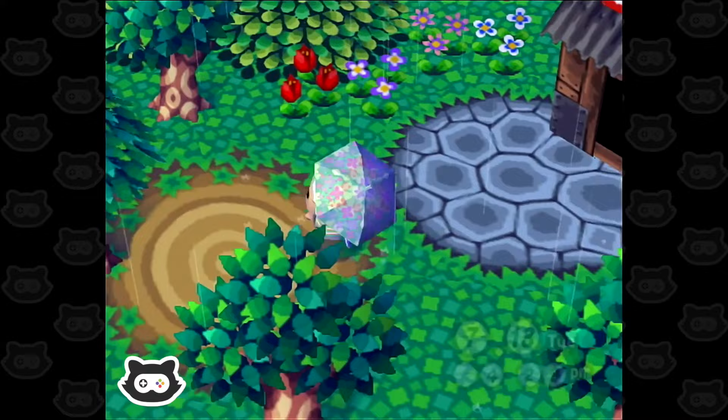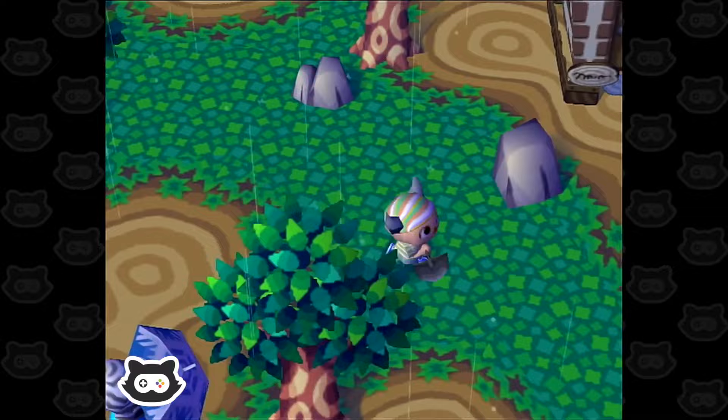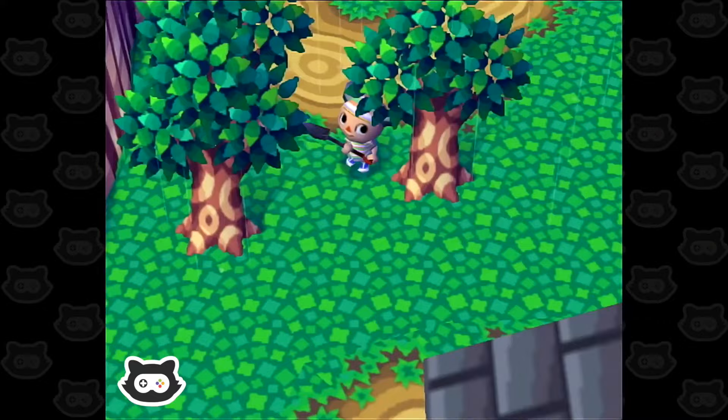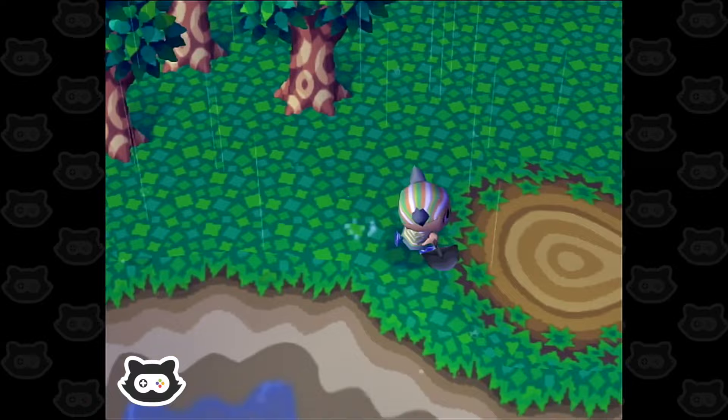We need to go fossil hunting. Sometimes they're so hard to spot because they can be behind trees or behind the buildings slightly. And of course it's been raining for like three days constant, so most of them might be gyroids as well — which would be really cool. If we get any duplicate gyroids, we could sell those for lots of bells.